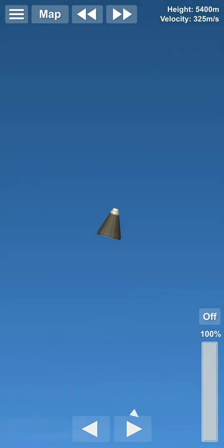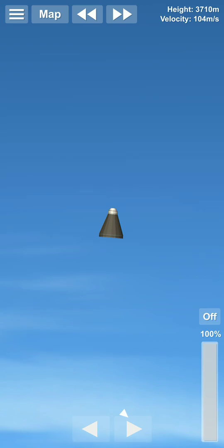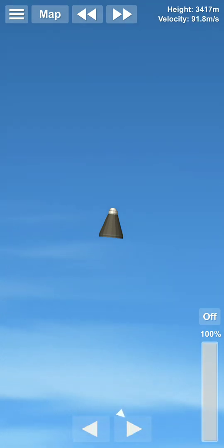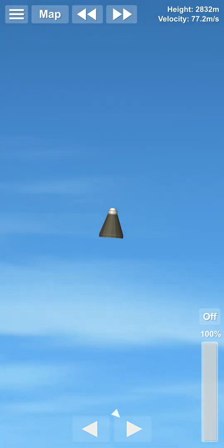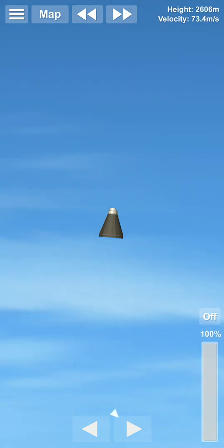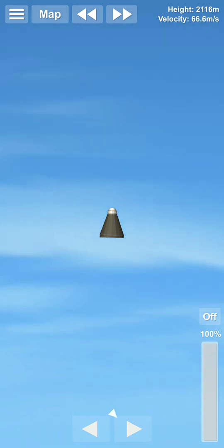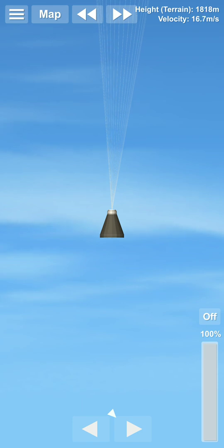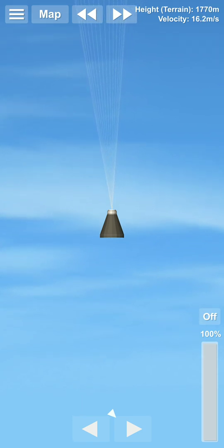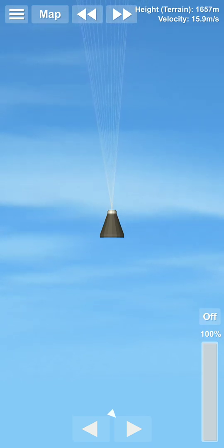Here we are falling. We can deploy our parachute at 2500 meters, so after 2500 meters we deploy our parachute. At around 2000 meters the parachute should deploy. Now we are at 1500 meters.